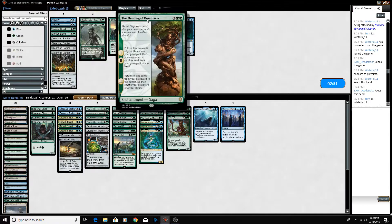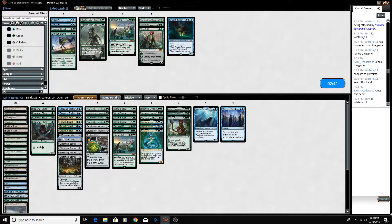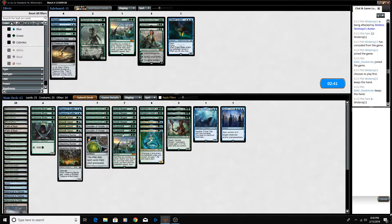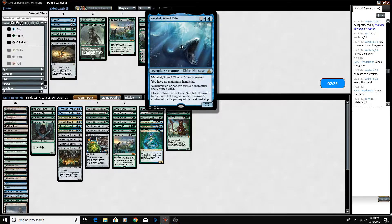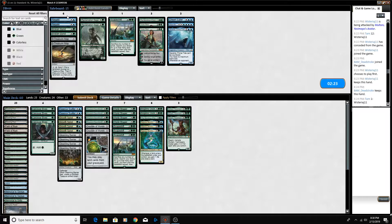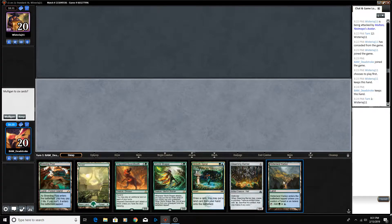They don't have any flyers. We're definitely bringing in Gleaming Barrier — we're cutting the two Treasure Maps on the play, Mass Manipulation is just too slow in this matchup, and maybe we just cut Nezahal as well since it's also too slow. I don't think we need Negates — if our opponent has Discard on turn 1 they're going to take our counterspells anyway. Bringing in Gleaming Barriers is probably good.